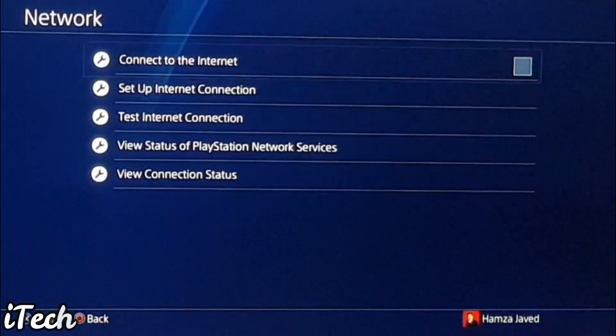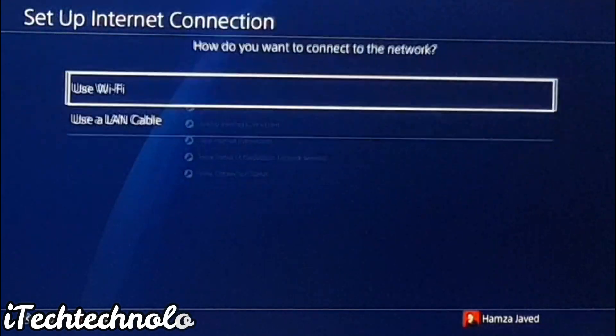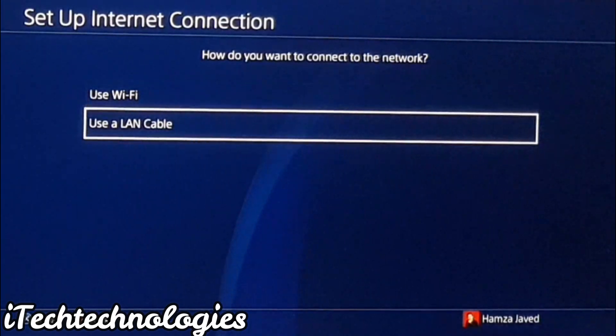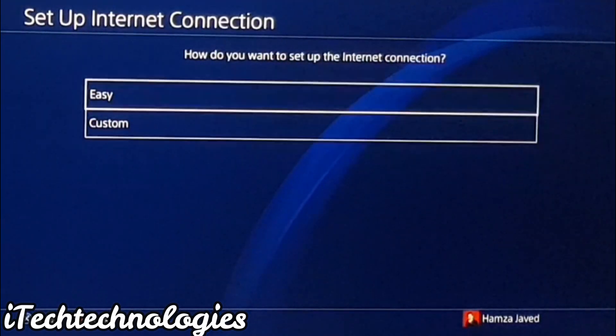For this, you just have to reconnect your PS4 — go to Set Up Internet Connection. Now this is really important: I recommend you to always use a LAN cable if you want to get better speed, because using a LAN cable will definitely give you much better speed than Wi-Fi. If you don't have one, there's a link in the description to my Amazon where you can buy it.